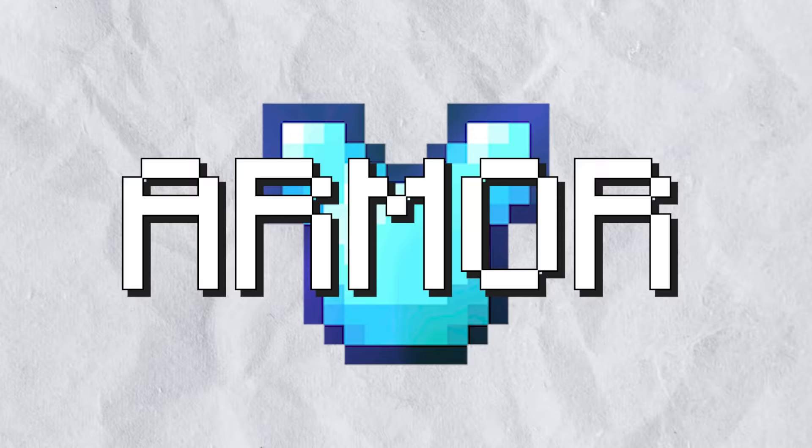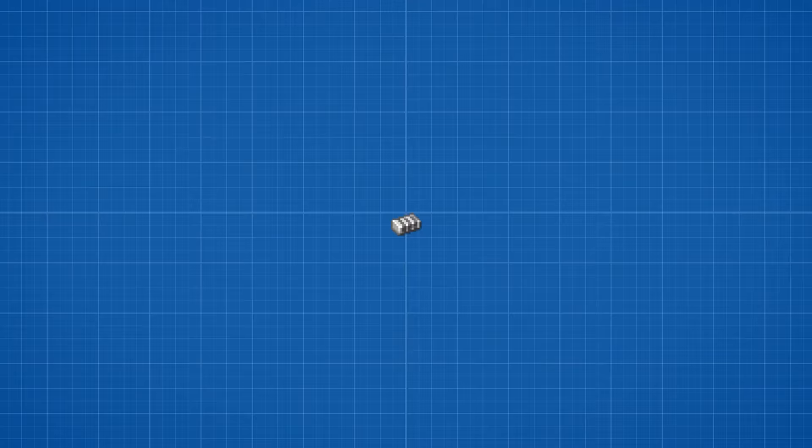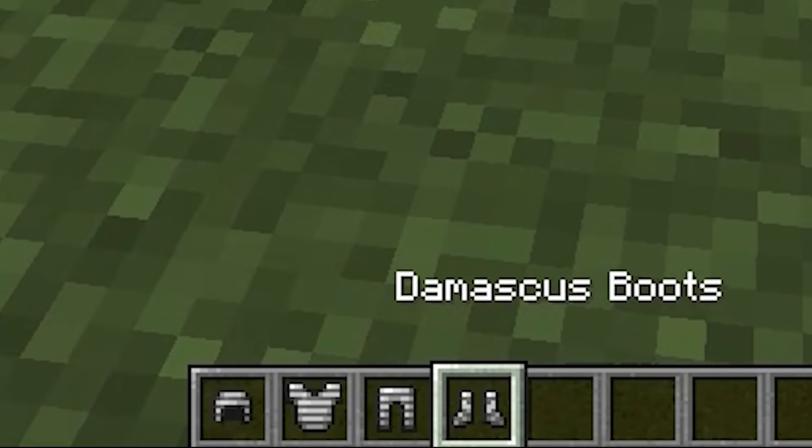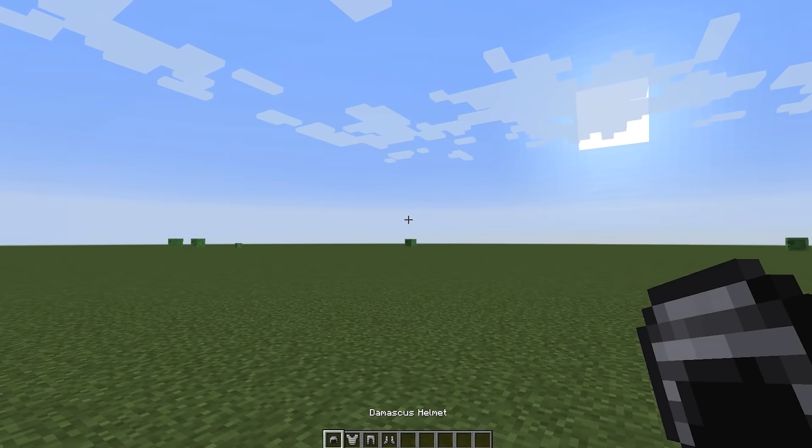Next on the list is a new set of armor, which works a lot like tools. You need an armor material that defines how much damage and knockback you get, and then four new items for the boots, leggings, chestplate, and helmet. Next, you figure out how it looks on the player themselves, and for armor items, that's pretty much it.